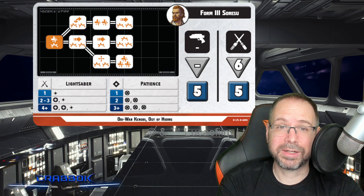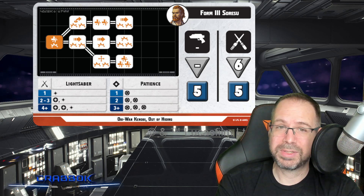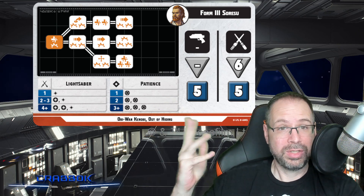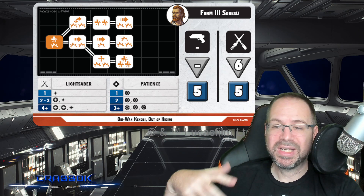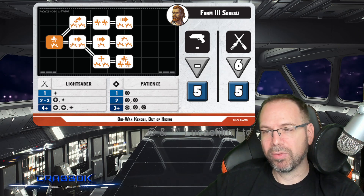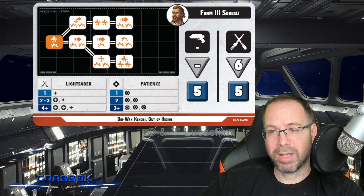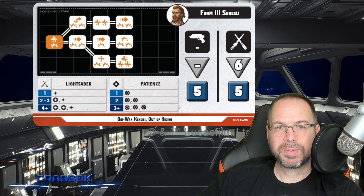Since he's a secondary, he doesn't have two forms — just Form Three, Soresu, and no other stances. He's got a pretty solid defensive expertise: ones, twos, and threes with nothing wasted. His offensive expertise is decent but not great — one is just one, and two gets you a crit, a success, and a strike. It's not the best expertise, but he's kind of rediscovering his power at this point — he's been in semi-retirement and is a little rusty.